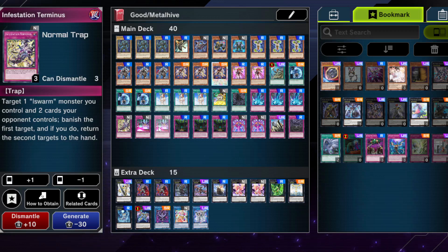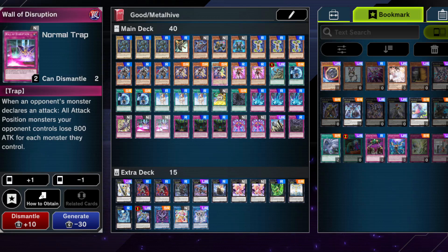Wall of Disruption is a somewhat controversial card, but it's good. In lower ranks, players sometimes include mirror forces and really surprise you. Wall of Disruption also helps you OTK with Utopia Double. If you have hand traps or more competitive options, you can swap it out, but it can catch opponents off guard. If they don't link off the monsters they attacked with, you'll likely OTK next turn. The tricky part is the monsters stay on board — good for the Utopia Double OTK, but they might still have negates available. Give and take — I wouldn't rely too heavily on it.